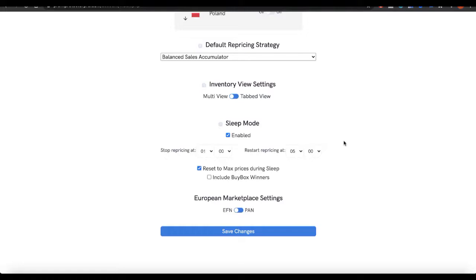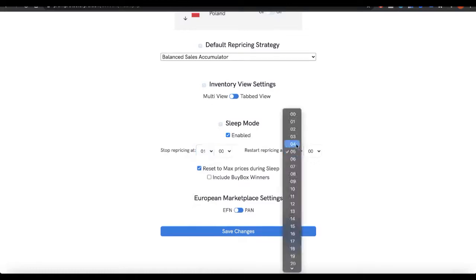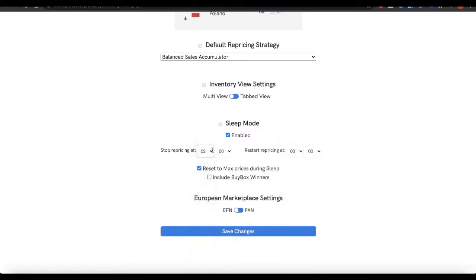All you want to do is share the buy box and sit tight at a higher price, but they keep tanking the listing. With Sleep Mode, you can have your prices reset to max prices every night — during the hours you specify — when your customers are likely not shopping and usually asleep. We've got it set up here as 1 to 5 AM, but you can choose 1 to 4 AM or 2 to 3 AM — whatever works for you.